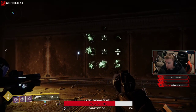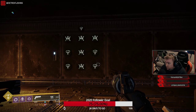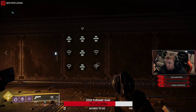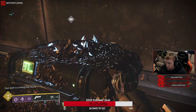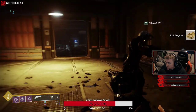You're going to see the sequence: bottom left, bottom right, top middle, and then top middle again. Boom — then it'll pop open the chest for you. Then you collect the path fragment and move on to the next one.